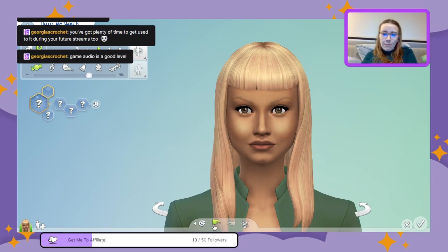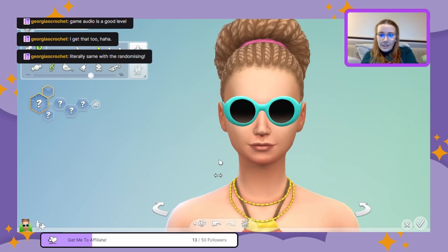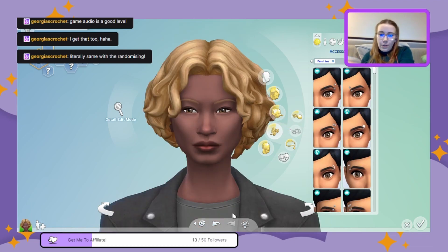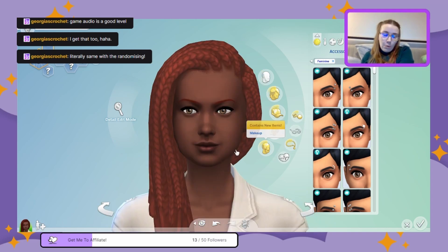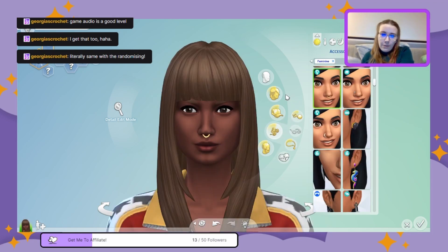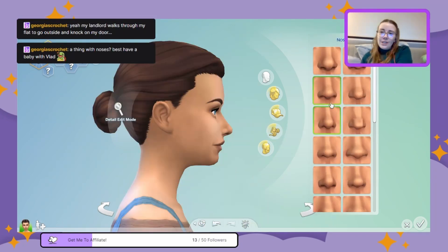I always start making a sim by randomizing until I see a starter face I want to work with — you've got to have a good base. I'll be a bit picky tonight. I should have been more picky with my food this evening; the indigestion is real. I'm supposed to be on a special diet but I decided to have pasta, which was a very bad idea.